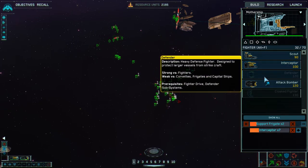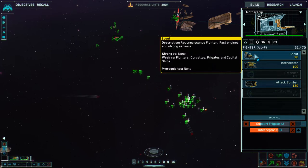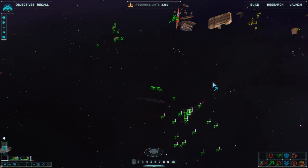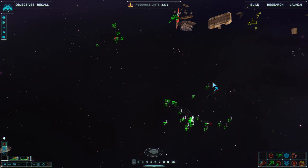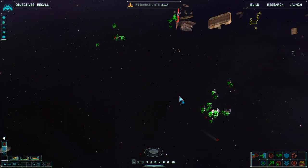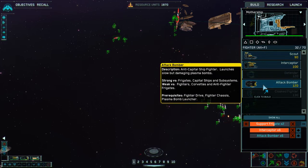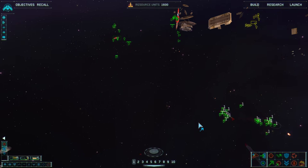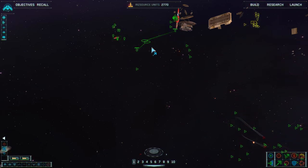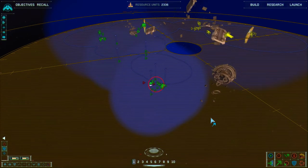I need to build — production underway. Build interceptors, 10 again, just kind of replace half my losses. I'm going to keep that going. I'm going to put one slot onto all frigates. Make sure both my queues are active. Now I'm just trying to control space. Support frigates are kind of tricky — sometimes if you bandbox select your units, you'll select support frigates, and you really shouldn't put them in a front-line situation.